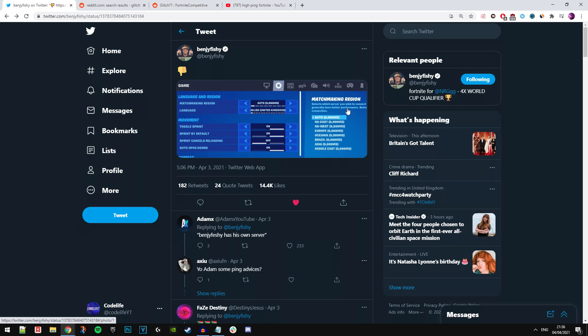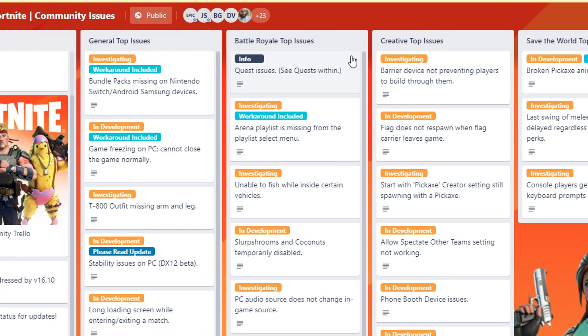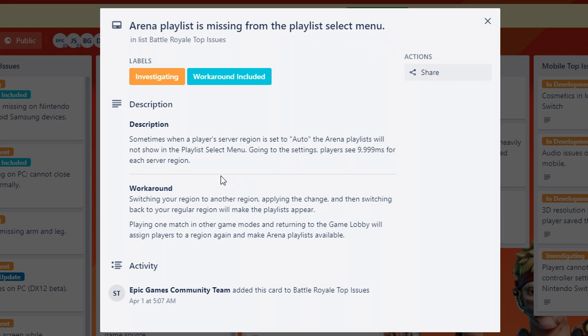It is just a visual glitch, and Fortnite are aware of it — they posted about it on their Trello page. The Trello page is basically a hub where they show what's being investigated, what's nearly fixed, and all that. Under the Battle Royale top issues, it says that when a player's server region is set to auto, the Arena playlist will not be shown in the playlist select menu, and going into settings the player will see 1000 ms for each server region. Fortnite are investigating this.